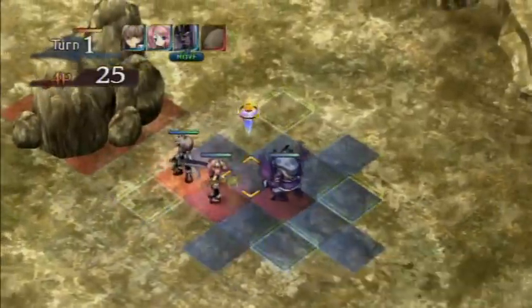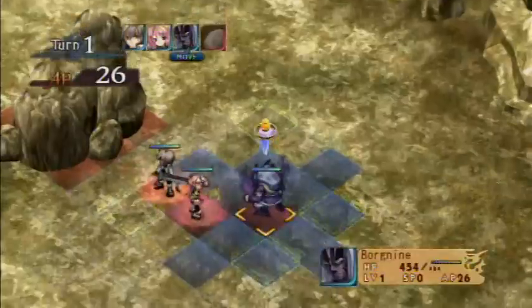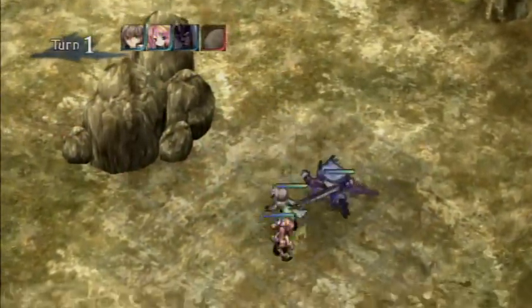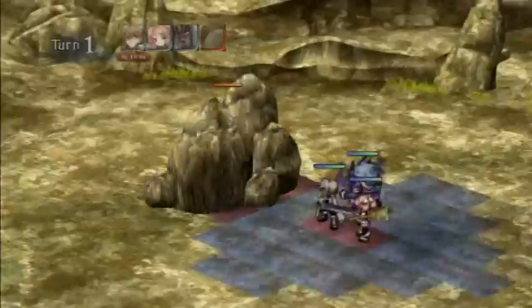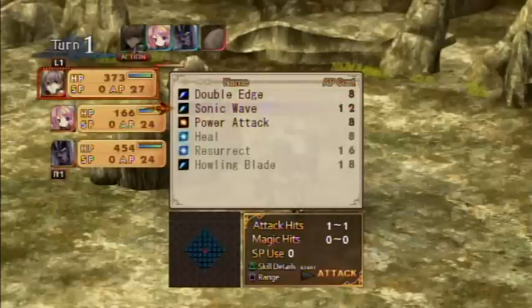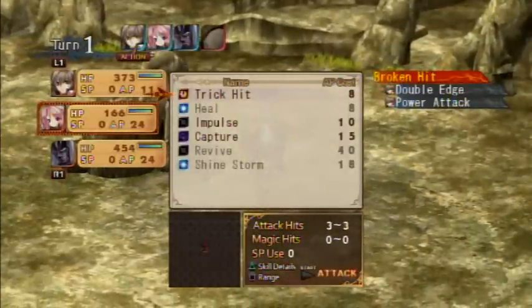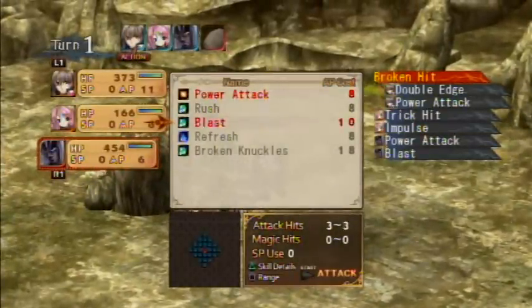Pretty much, you want your characters to be in those little squares. If you see right here, Leo and Ellis are now linked. I can come over here - there it is. Now I'm linked. Everybody's linked together. What that means is whenever Leo takes his turn, because he's going to go first, not only can he attack but Ellis and Borgenite can attack too. I did get new skills based on the weapons I was equipping earlier. If I do Broken Hand and push L2, L1, or R1, I can switch characters. Pretty much I can attack with everybody. I have this many attacks ready to attack this rock.